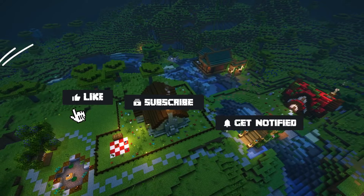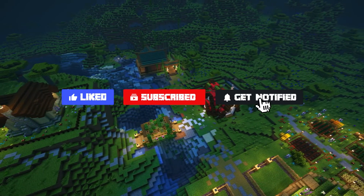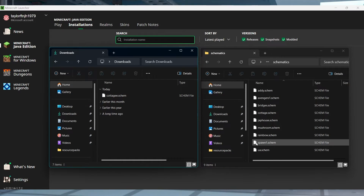Before we get into moving the build, don't forget to like, subscribe, and click that notification bell to stay up to date on all of our other tutorials. Now that you have the schem file, whether from the server or the client, you can move it to your new world.